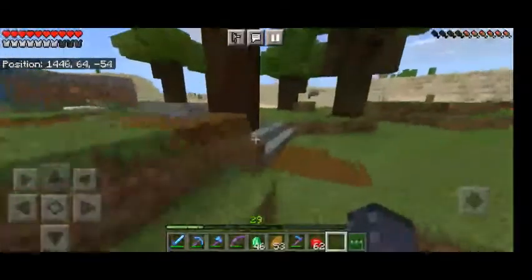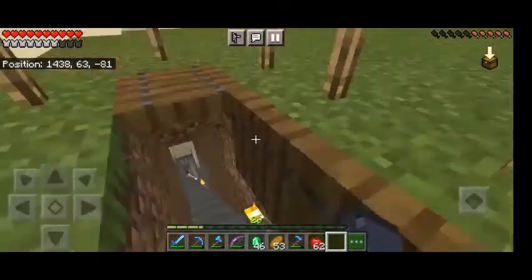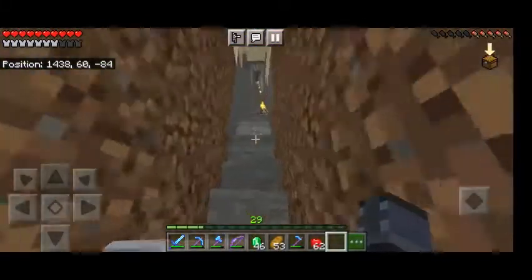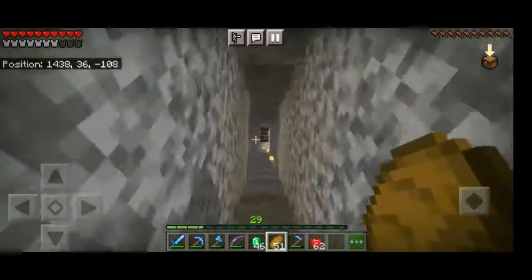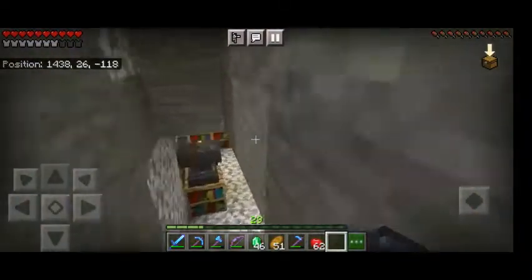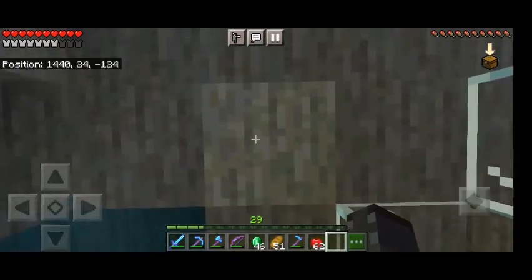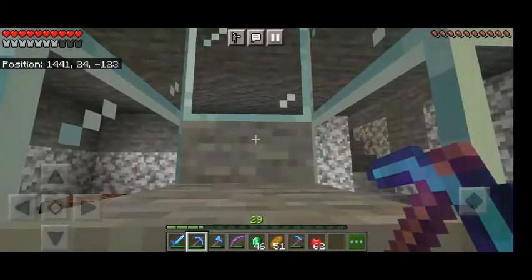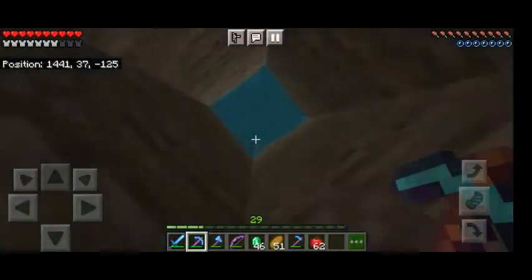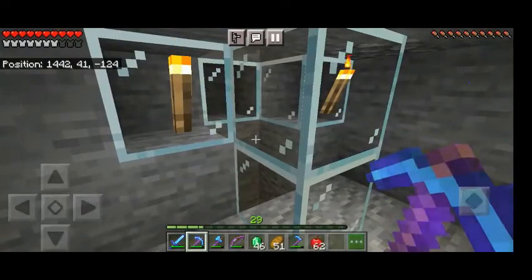It's a small-scale XP farm — a skeleton dungeon. The design is my own with some minor changes from other designs, and it's not bad. The XP spawner is about 20 or so blocks up, but the skeletons fall down here and I can just one-shot them with my pickaxe or such. But for that I need to AFK here first for some time. You might see them falling down from here.